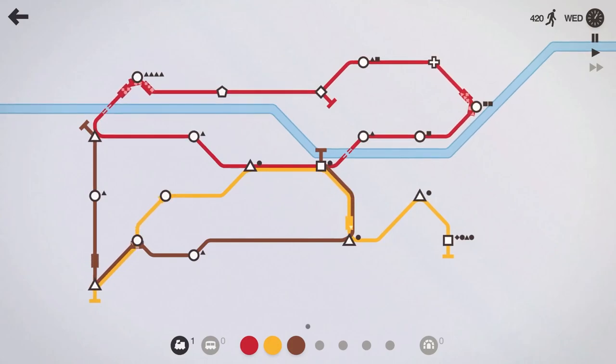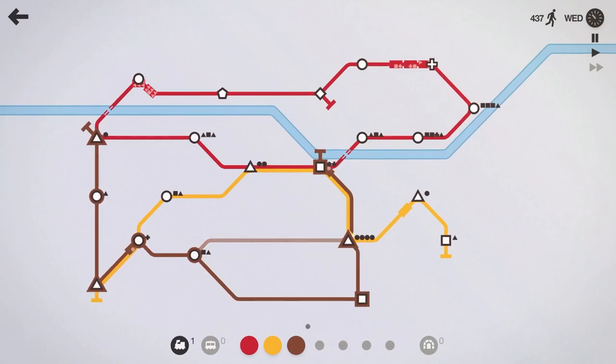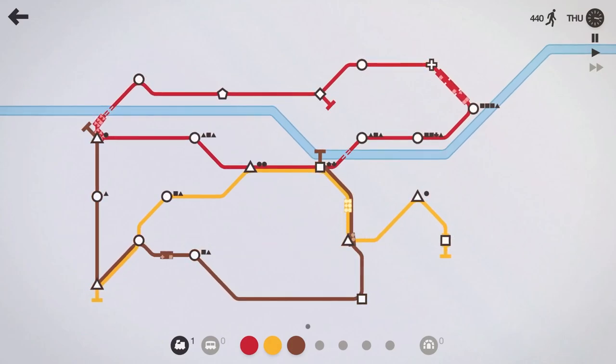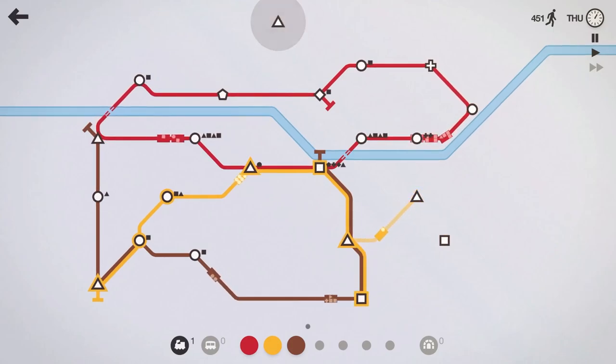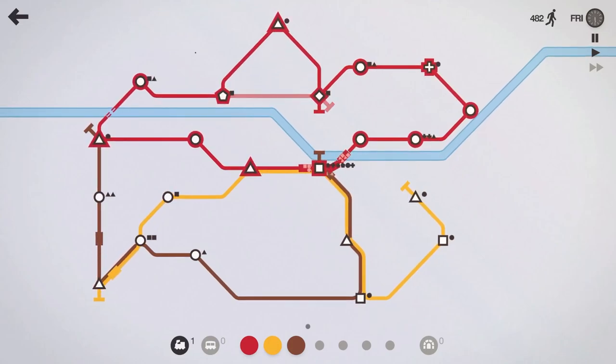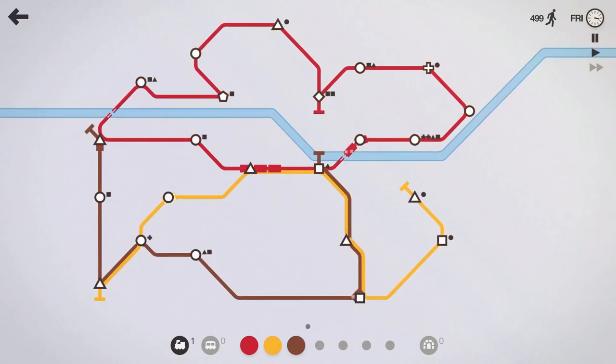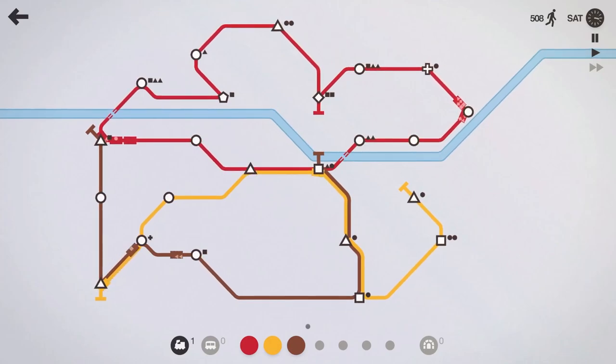Wednesday of the week — 422, 425 people moved, cruising right along. We got another square, so let's have the brown line drop down and hit that square. We'll go ahead and disconnect this, have it hit this square here and here — two squares in a row, not ideal — but we do pick up this triangle so that'll help the red line out. We got a circle on the red line there.